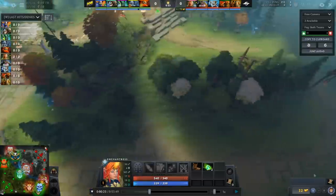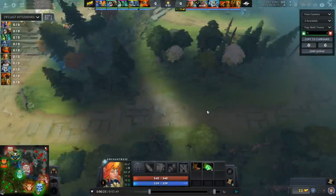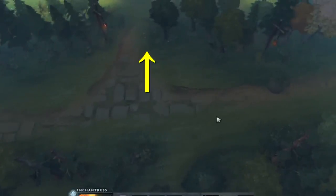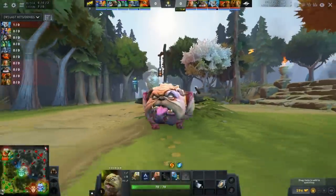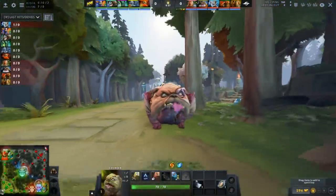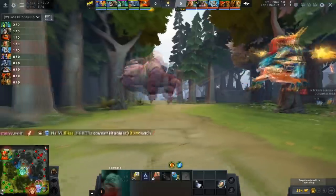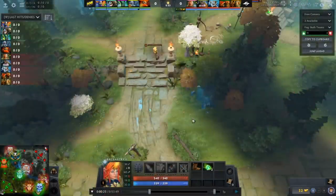Everybody knows how to do it. Usually where people place a ward to snipe a courier is right here, or maybe an even more obvious spot here. But Puppy realizes that level 1 to 4 couriers are extremely slow — as long as you get a glimpse of vision of them, you're going to be able to snipe them. So as long as this ward doesn't get dewarded, the safe lane has to constantly worry about their couriers getting sniped, which is incredibly valuable because Dota is all about regen in the laning stage and you need couriers to send regen.